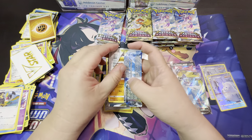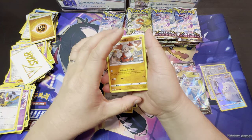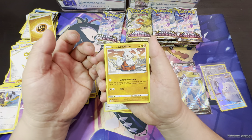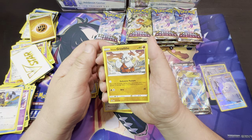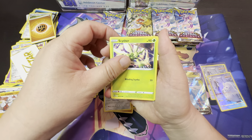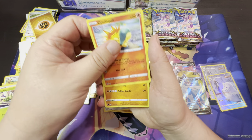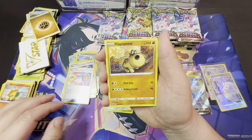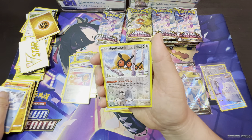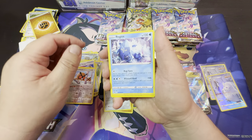I know in one of my previous videos — I think I was opening Brilliant Stars — and in 36 packs I pulled like four rare Clefairies. That was really interesting because two of them were back to back, and then another one had a regular Clefairy and a reverse holo Clefairy in the same pack.